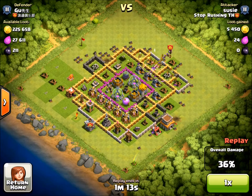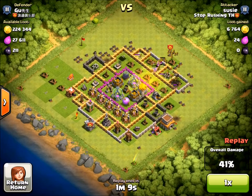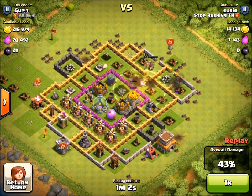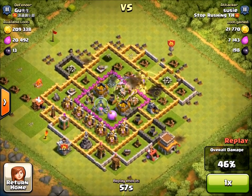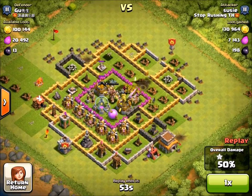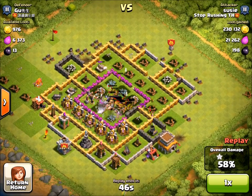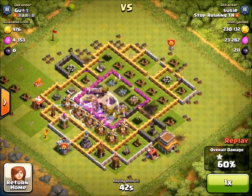Turns out there was nothing there, but always be hesitant because if troops all went into a bomb the raid would have been very different. With nothing to distract them left or right, they're all going to go straight in, so I dropped the heal spell where I knew they'd go. The Barbarian King I should have dropped a little earlier to lead the way and protect my troops, but the heal spell worked fine. I had some Wizards in the Clan Castle — those are great for any army including Bam and Barch.